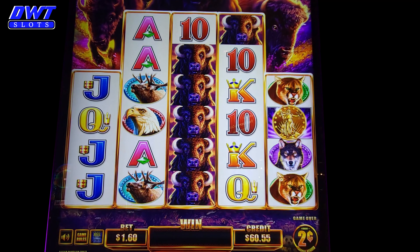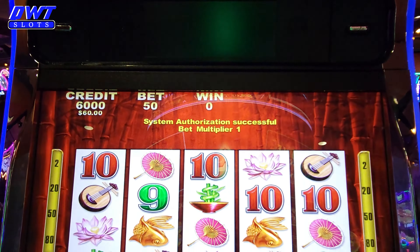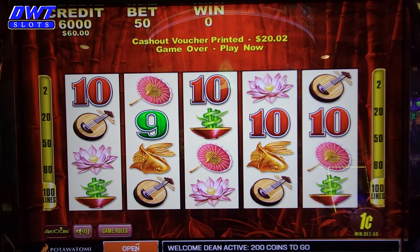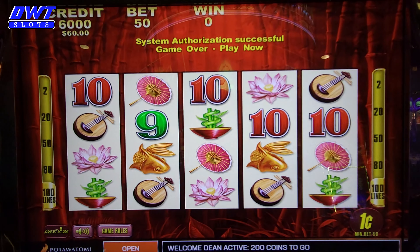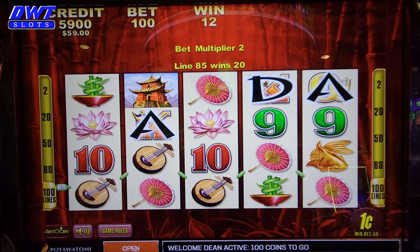Alright, I put $100 cash in there and lost $40. I'm going to put $60 cash in. I'm going to play Wild Panda — this is made by Aristocrat, came out in 2006. Just going to do some dollar betting on here for right now.